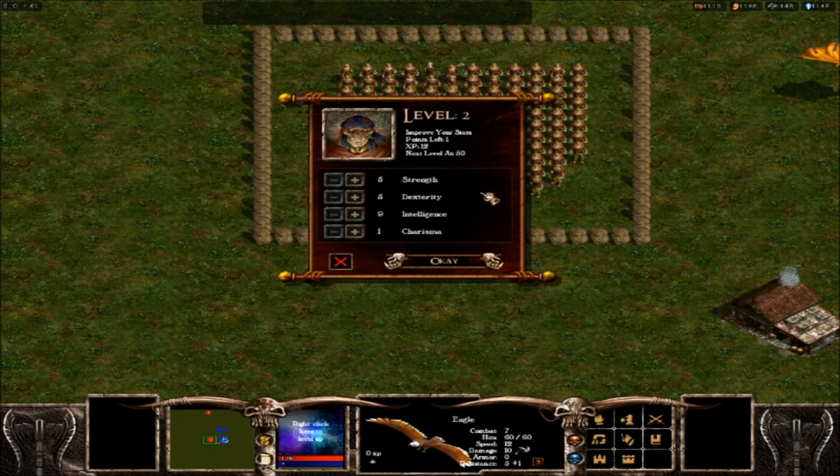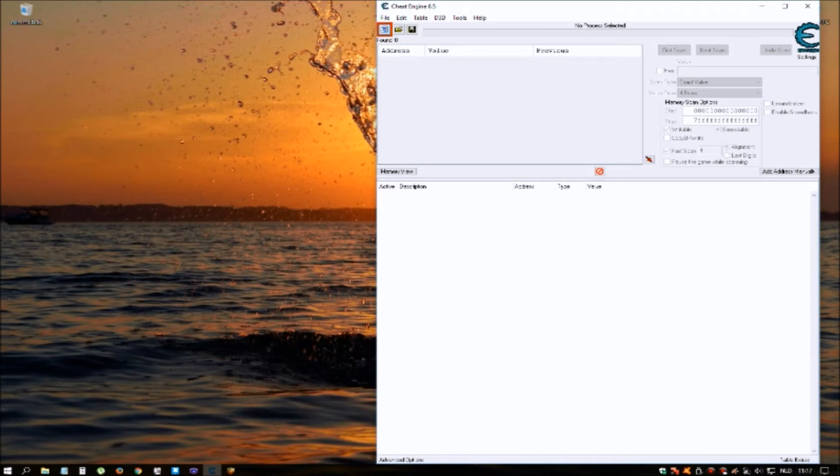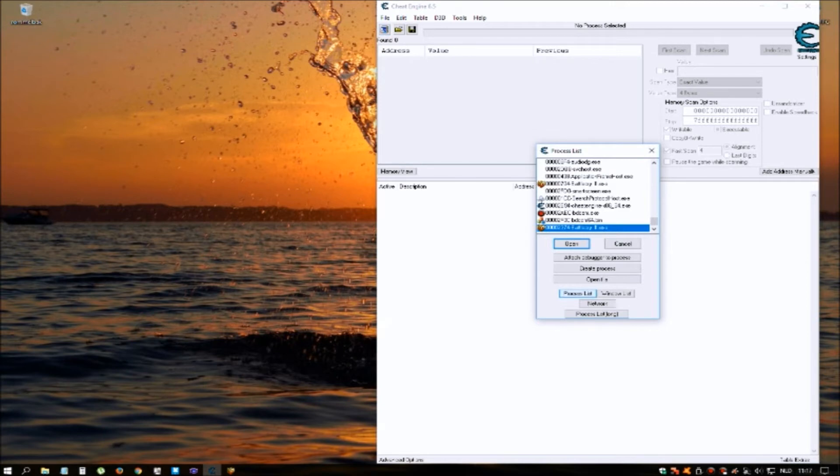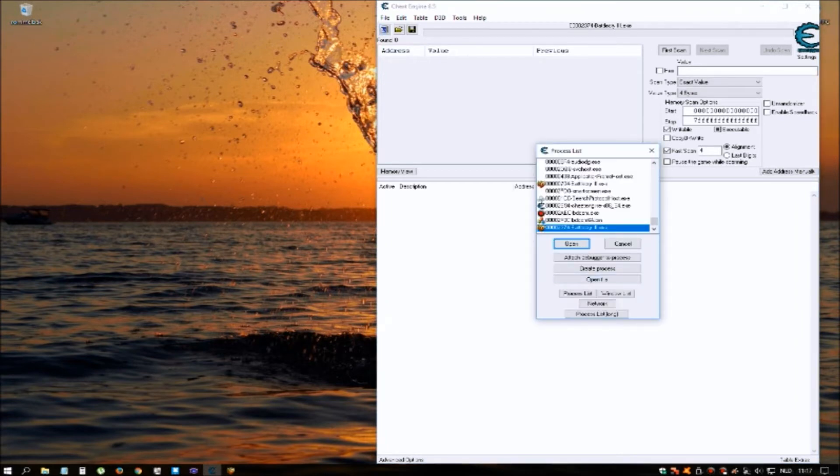Once your hero has been leveled up, go out of the game back to the desktop and open up Cheat Engine. Click on the PC icon, then click on the process list, and double click Warlords Battle Cry 3. Once again click on the PC, and this time click on the window list, and also in the window list choose Warlords Battle Cry 3 and double click it.